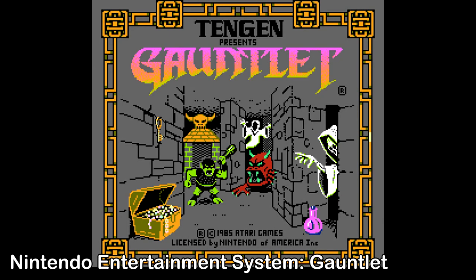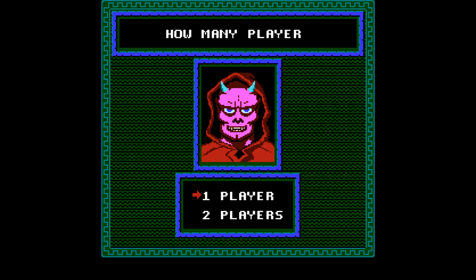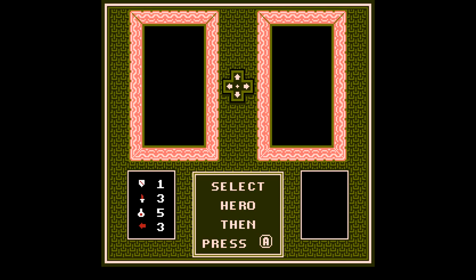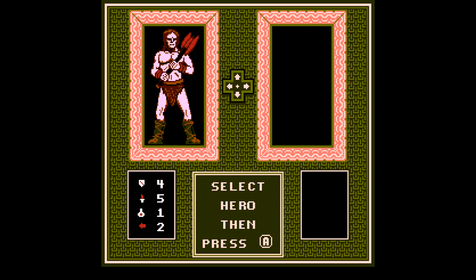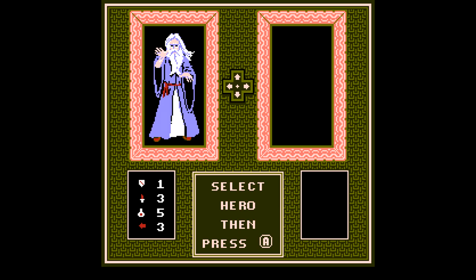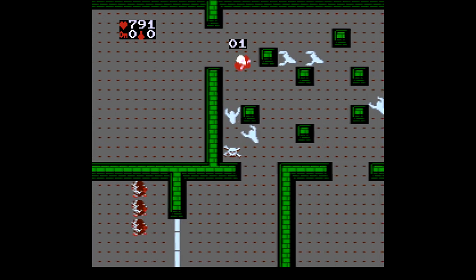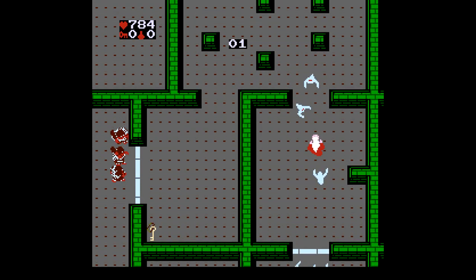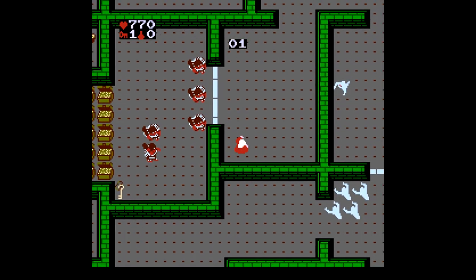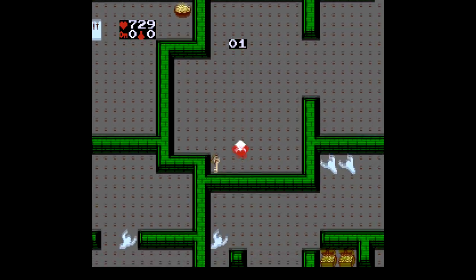Next up is the Nintendo Entertainment System version of Gauntlet, and a change of pace in presentation. In 1984, Atari had been broken up into two distinct divisions: the Atari Games Division and the Atari Corporation. The Atari Games Division originated from Atari's Arcade Division and had the rights to use the Atari name on arcade releases, but not on console or computer games. The Atari Corporation Division held the remit for publishing on computer and console games, and hardware which owned the rights to the Atari brand for these platforms. When Atari Games Division wanted to enter the console game market, they needed to create a new label that did not use the Atari name — this new subsidiary would be known as Tengen.